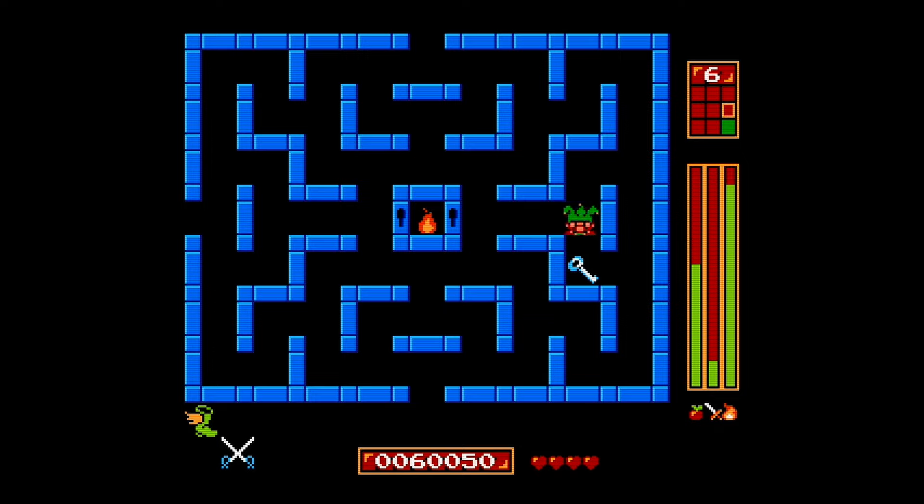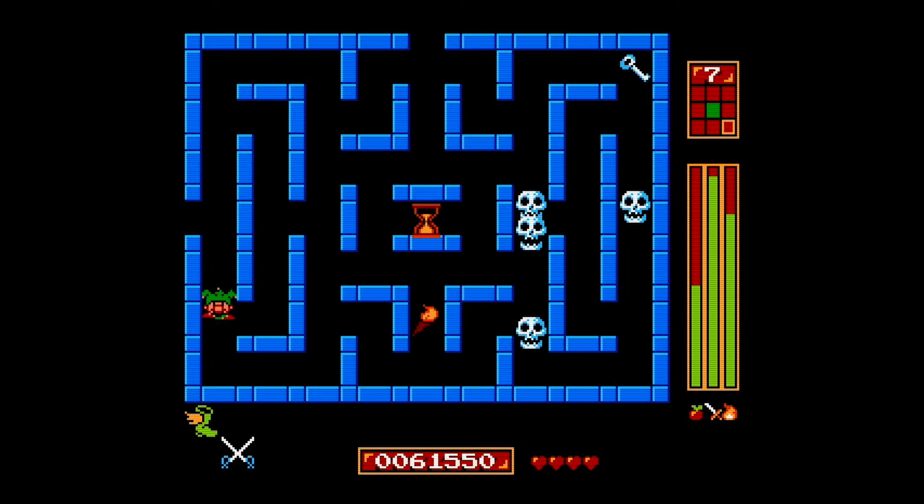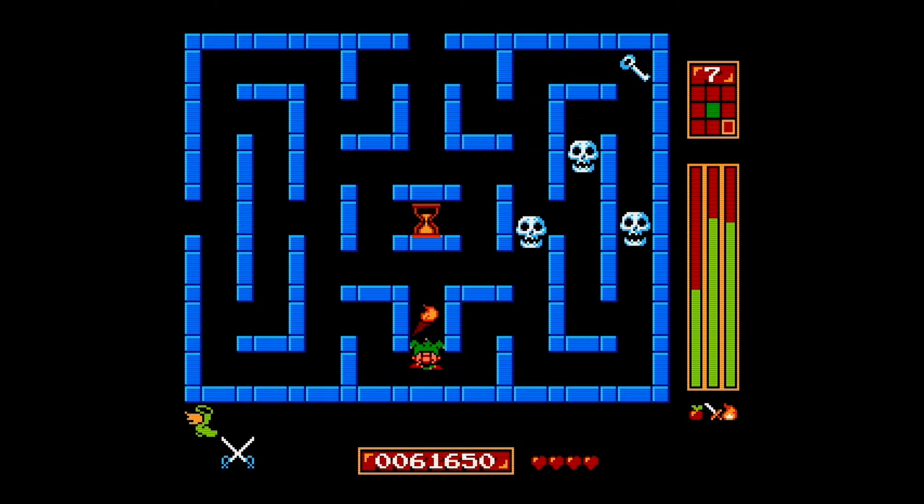And like I said, once you actually get to a point where you understand what's going on, that first level becomes pretty simple. You can kind of set a pattern on how you want to go about things. As you unlock keys, the map is going to flash to show you where the key unlocked something. You'll see a green box appearing on screen — at least I think that's what it's doing. I'm pretty sure that's what's happening. And the game itself is solid.